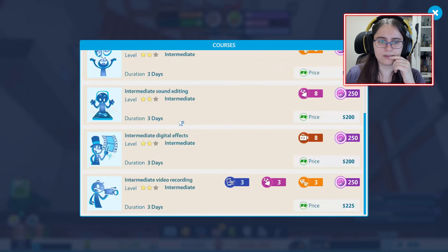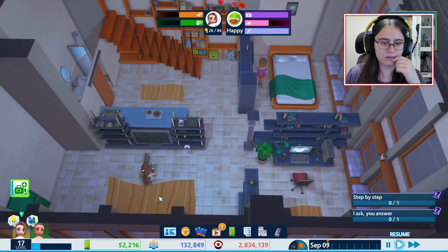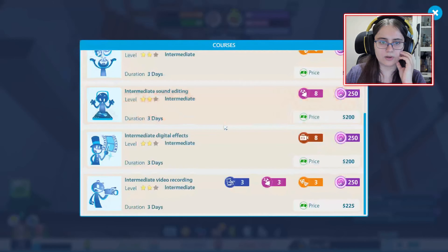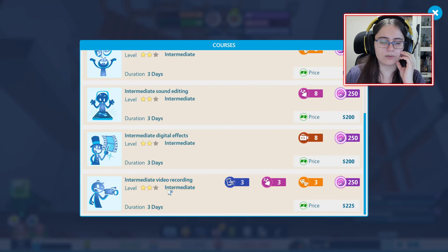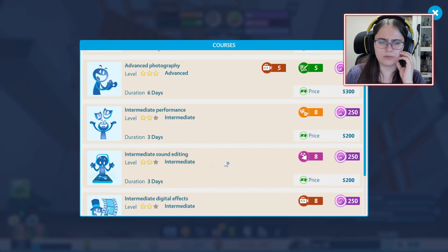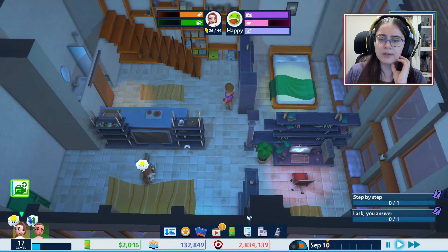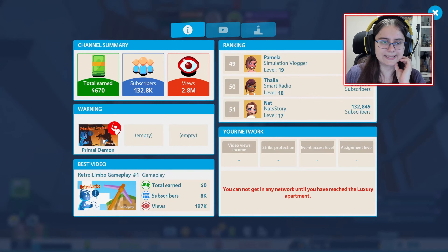Maybe we can make our assistant get some more courses. What can she do? Advanced, advanced. How much does it cost? 200. We've got 2,000, so we can afford to give her a course. She's got performers, sound and scene, digital effects, or recording. Let's go with digital effects. Okay, so she's going to be busy with that.